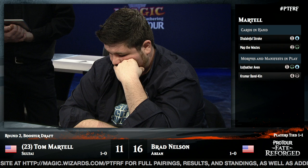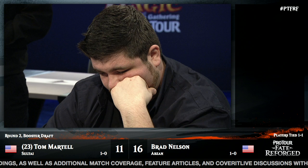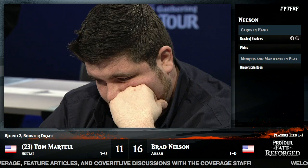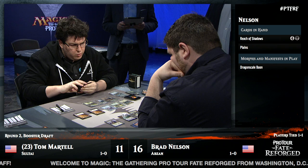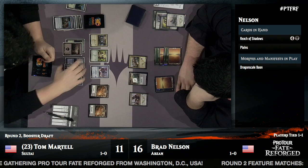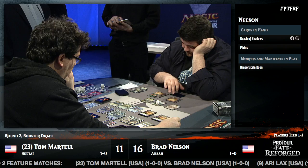The risk of bouncing the Manifest creature — even though it's a 3/3 — is that it could be a spell, anything, even an Ugin. We at home know: it's a Dragon Scale Boon. Tom considers his unmorphs and decides he's happy where he's at — no reason to act. He can feel safe keeping the Icefeather Aven face-down; he has plenty of mana. Then a Rakshasa's Secret to clear Brad Nelson's hand. Brad was sitting on Reach of Shadows forever — we knew it wasn't going to resolve. Now he is empty-handed.